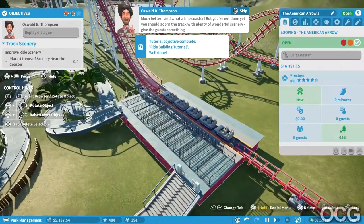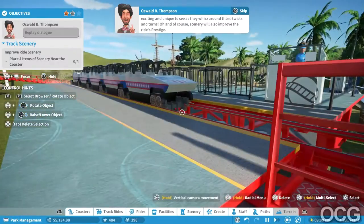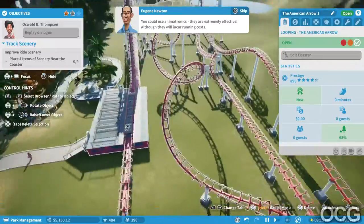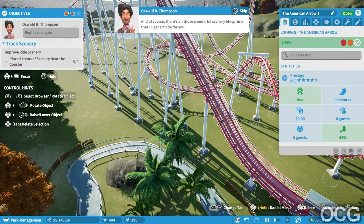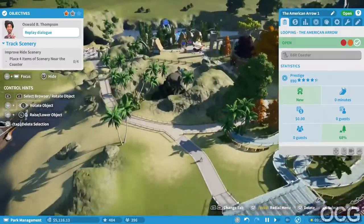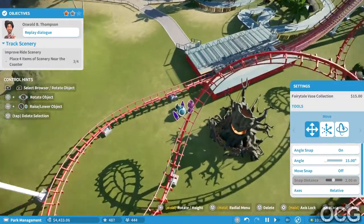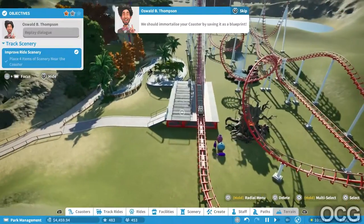What a fine coaster! But you're not done yet - you should adorn the track with plenty of wonderful scenery to give the guests something exciting and unique to see as they whizz around those twists and turns. Scenery will also improve the ride's prestige. You could use animatronics - they're extremely effective although they will incur running costs. There's also all those interesting scenery blueprints that Eugene made for you. All right - place four items of scenery near the coaster. And one off - will you look at that! Are you sure you haven't done this before?